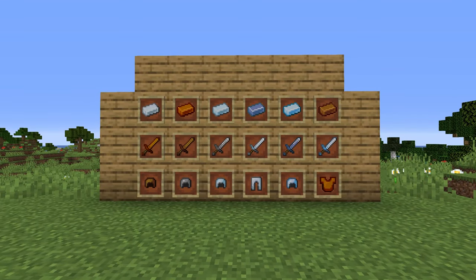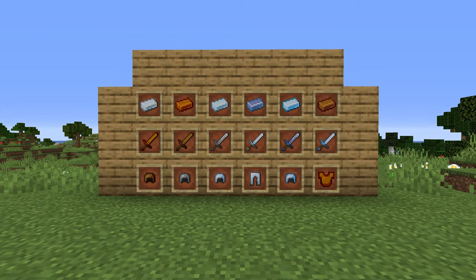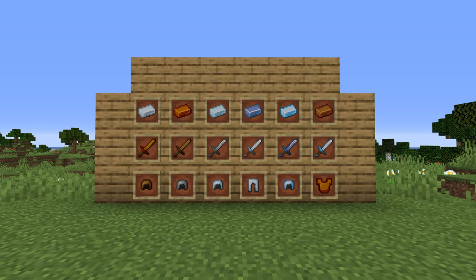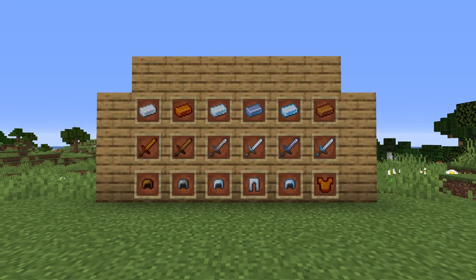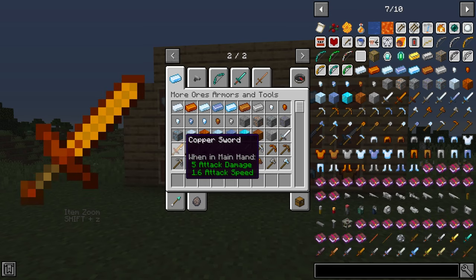Next up we have the More Ores, Armor and Tools mod, which adds a lot of new armor and tool variants including new ores you can find while mining. Some of these are copper, platinum, and silver, but there are a few more that will add a lot of variety to your game. Most of these are in between iron and diamond in strength, but some are actually worse than iron. You'll be able to see all the statistics in the game. The silver and platinum ores are going to be very helpful, while lead and copper do less damage.